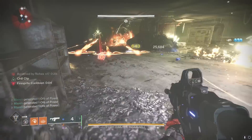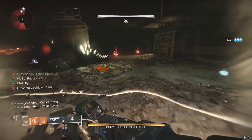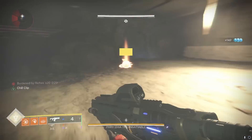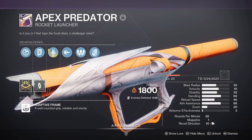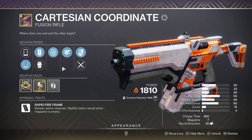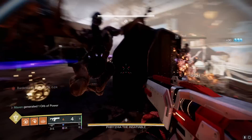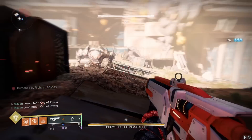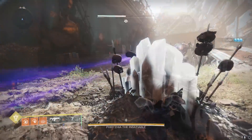We have four different things we're going to be testing against Farizia today, but we're just going to start with the rocket launcher to set that bar. We're using the most meta launcher in the game right now — the Apex Predator with Reconstruction and Bait and Switch — paired with the Witherhorde and a Cartesian Coordinate with Vorpal. As for our subclass, we're just using a Well of Radiance — no surge mods, no reserves, literally just base damage with the Well of Radiance.